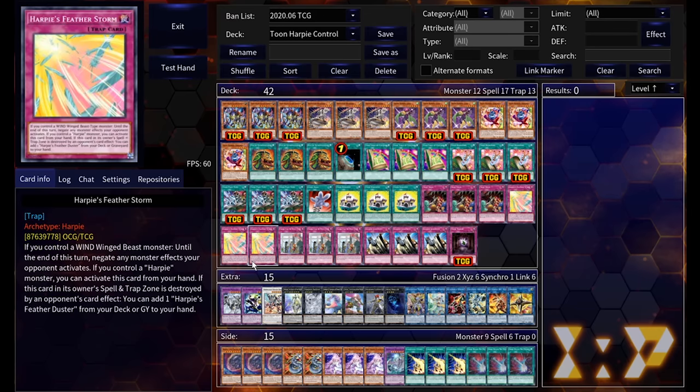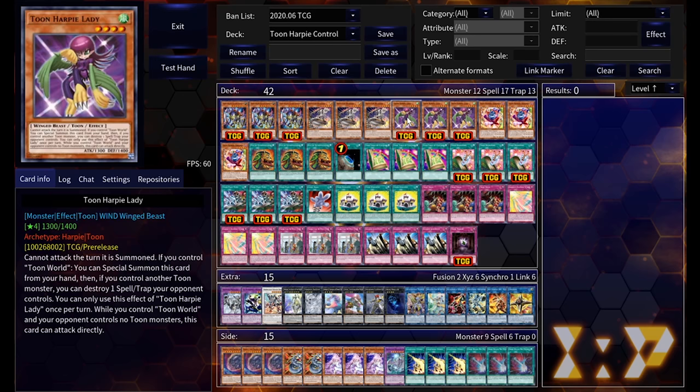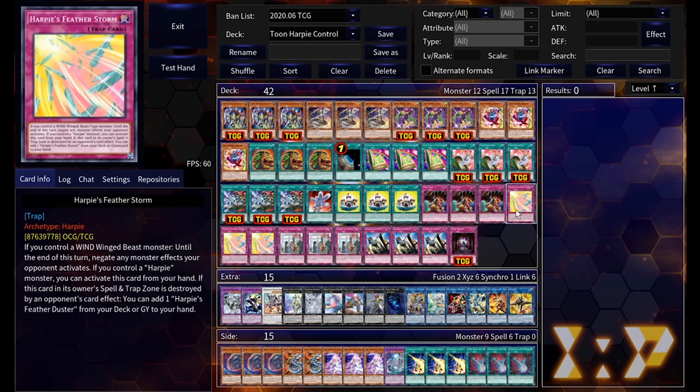Our main trap card is Harpy's Feather Storm — until the end of the turn, negate all monster effects your opponent activates. This is ridiculous. All you have to do is control a Winged Beast monster to use it, but if that Winged Beast is a Harpy you can activate it from your hand. Turns out Toon Harpy Lady is a Harpy — go figure. This is probably one of the most powerful normal traps in the game, which also explains why we're running Trap Trick to search it.